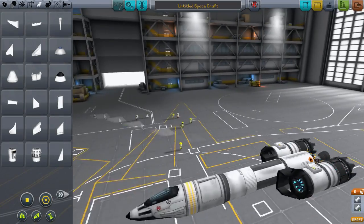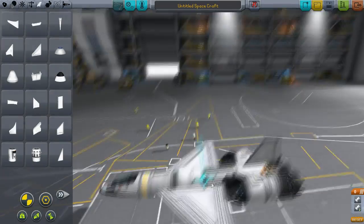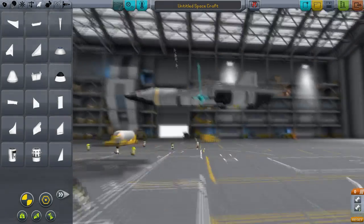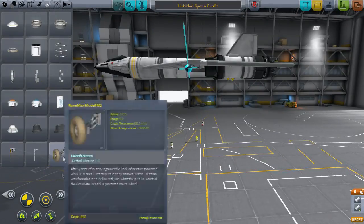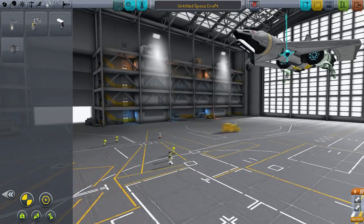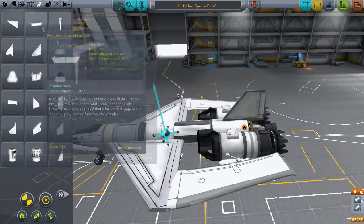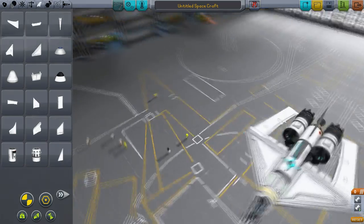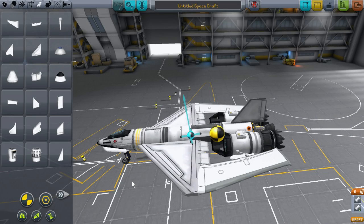I thought let's build something with the same basic configuration but a little bit different. You'll see here I toyed with the idea of putting these kind of weird wings on, which I tried before. Although they look really badass, they put the center of lift too far forward, so it becomes very difficult to fly — it does backflips, which is cool but doesn't really work for a plane. So I decided against it.